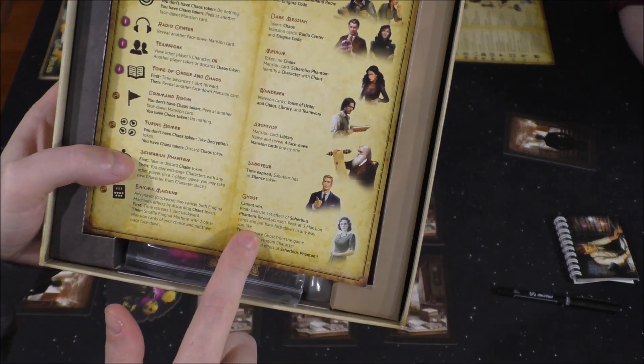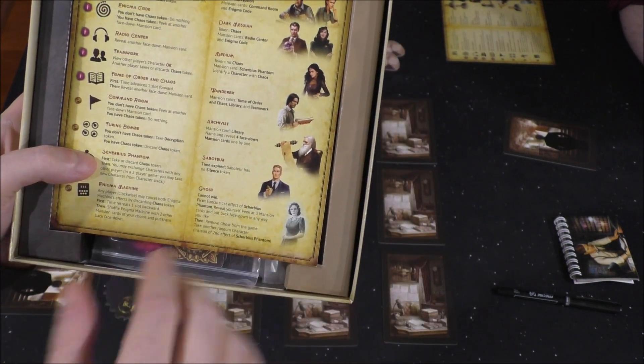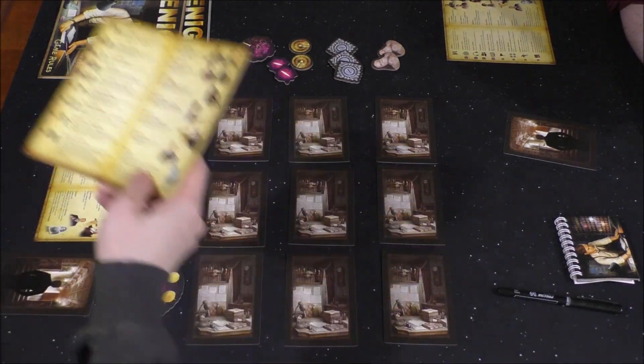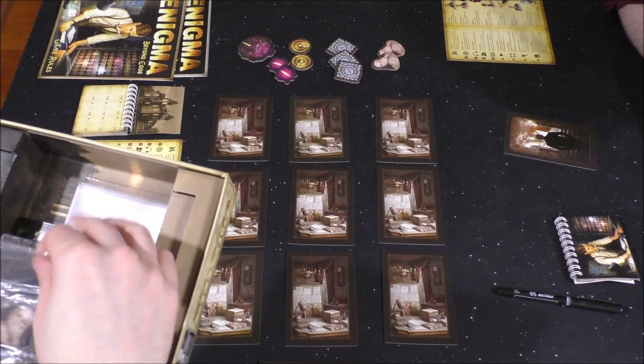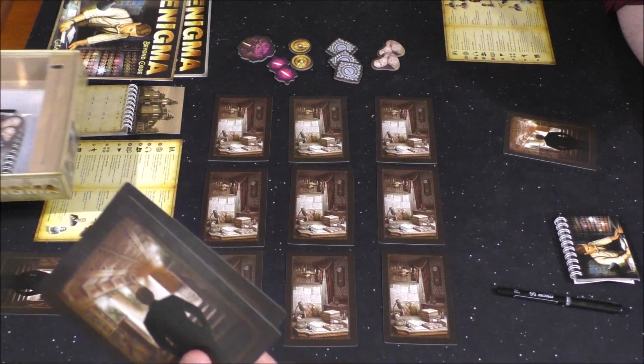There's even a ghost. You can't win as the ghost, but you do something special — you put her back and take a different character. These are the tokens and character roles that we're not using. The game can be set up a number of different ways depending on the number of players and whether you want an easy or beginner experience.